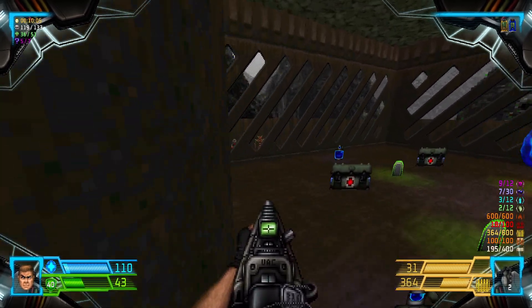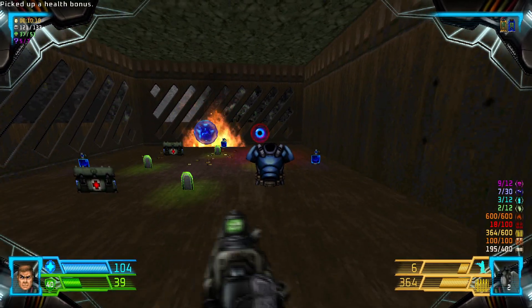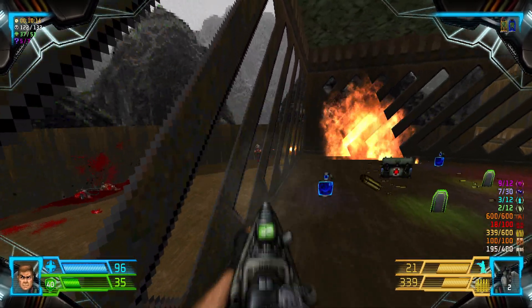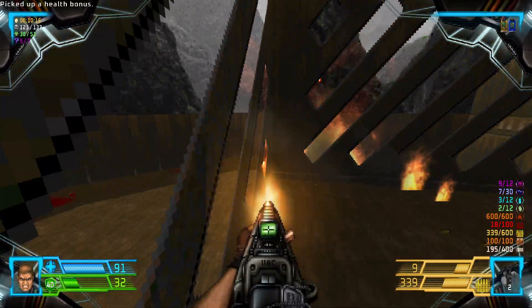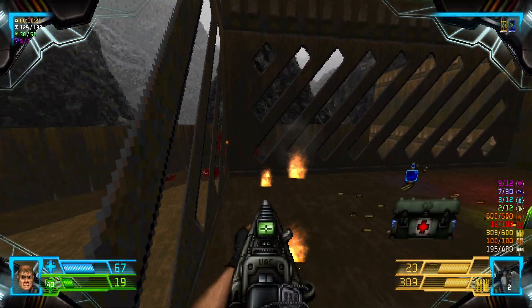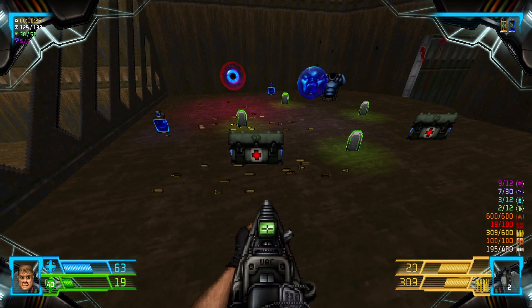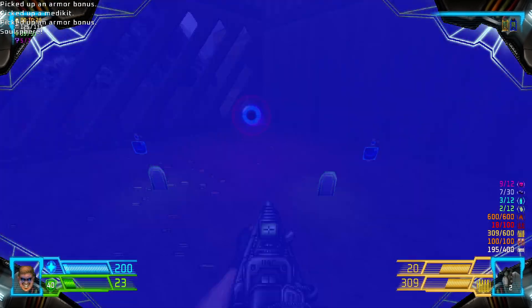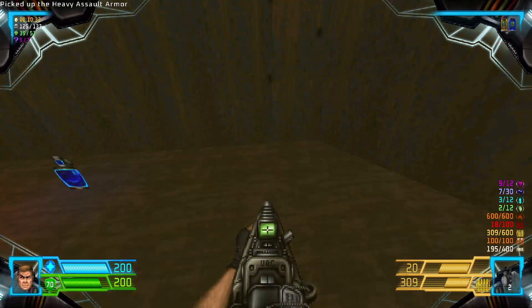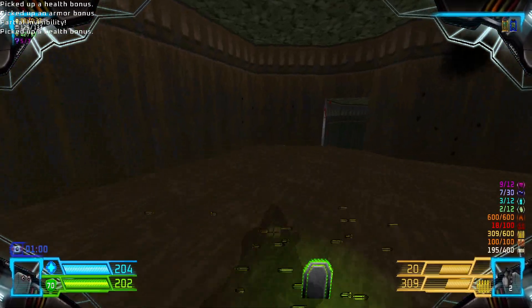Not gonna pick them up right away. Instead, we're gonna use it to take out everyone that's out here. Don't stand in fire. Get the health — get them. Souls sphere — 200 health. Pick this up: Mega Heavy Assault Armor — 200 armor. Now we're invisible.